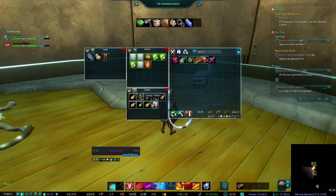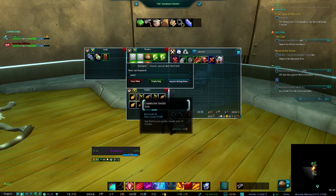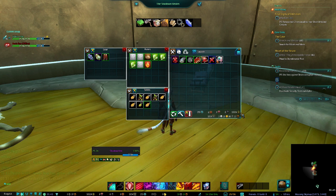We'll go ahead and redo the seed filter and that's the general gist. You also have all your currencies displayed at the bottom — your omni-bits which were just added recently in the last patch, your prestige, your crafting vouchers, all that kind of stuff right down here. It's just a nice, simple add-on.